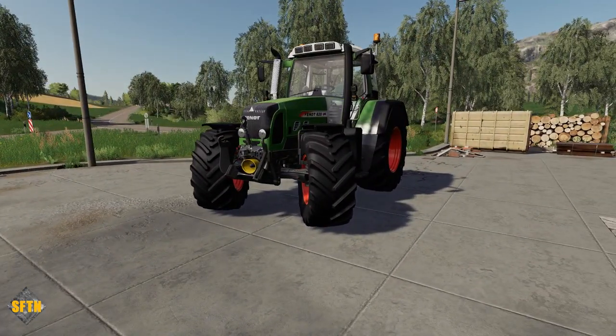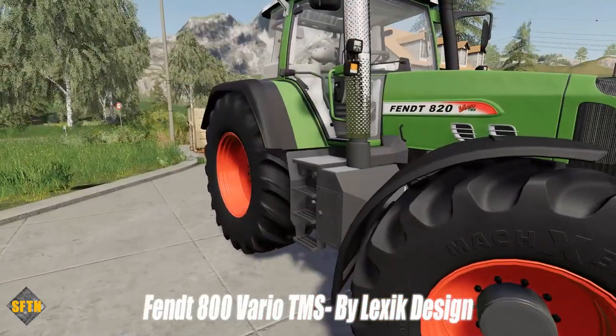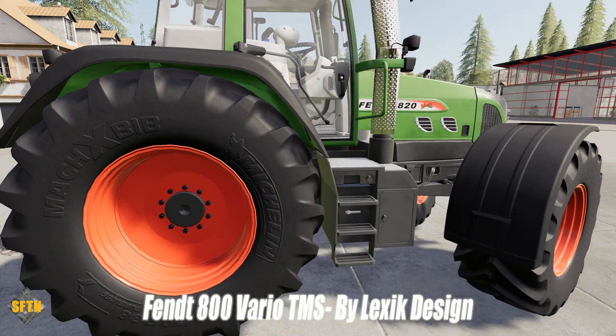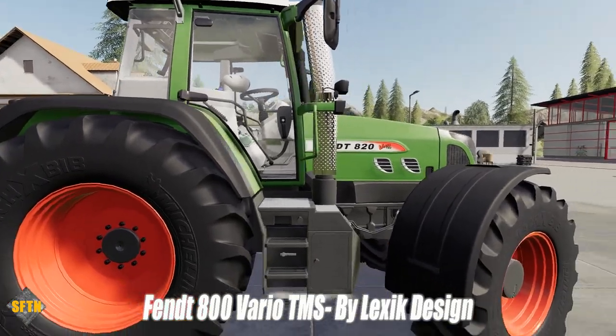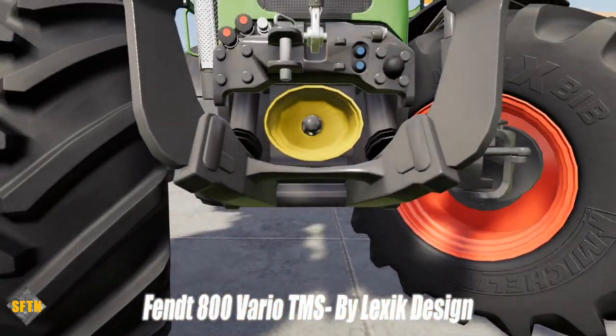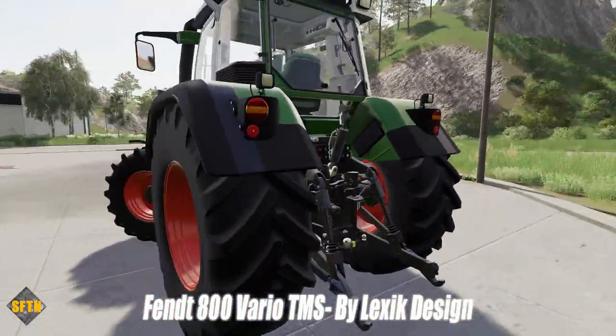Next is a jump down in power but up in age — this is the Fendt Vario 800 TMS by Lexic Design, available for all platforms. This model is particularly good — very well detailed, a beautiful model with lots of different features and options. There are two generations: the Fendt 815, 817 or 818, or the second generation 818 or 820 — here we have the 820 Vario.